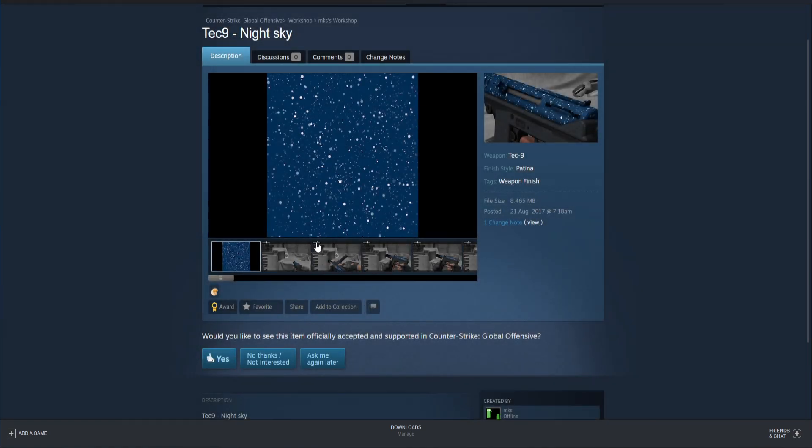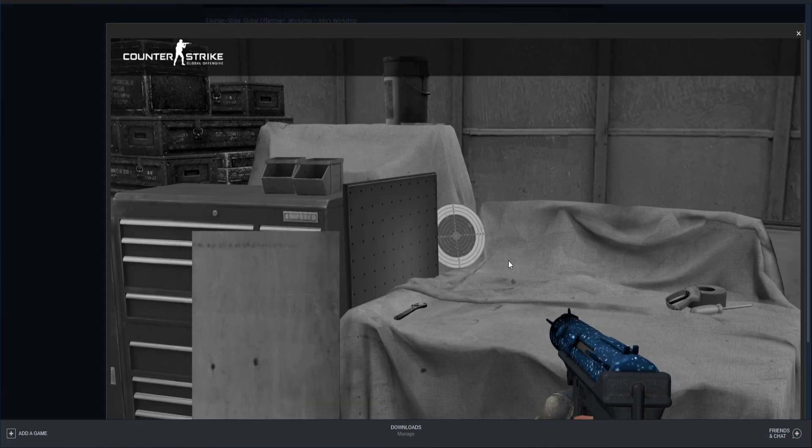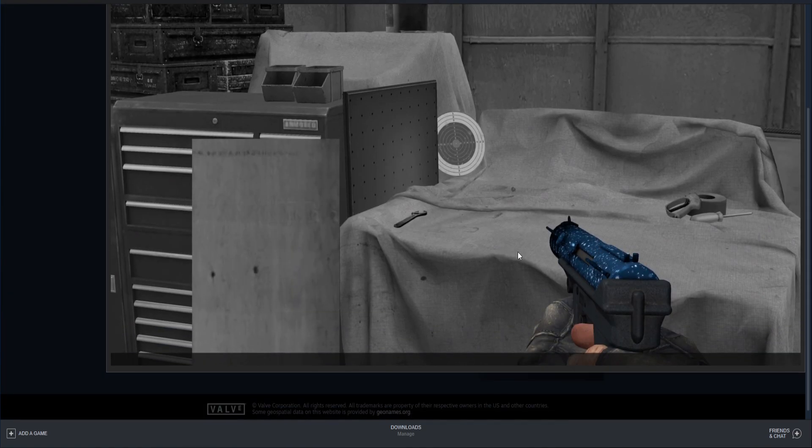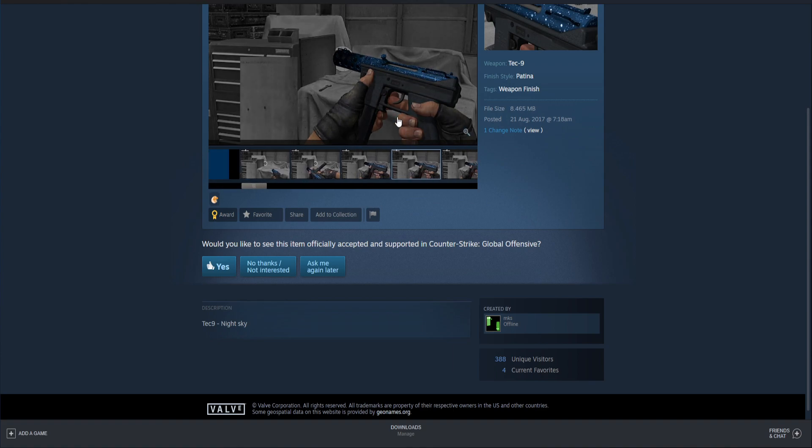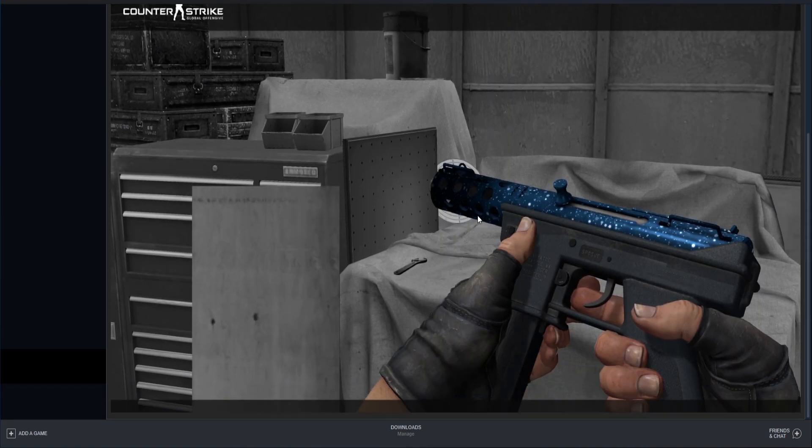This skin is all right — this is the Tec-9 Night Sky. It's pattern-based: basically a regular Tec-9 with some blue and stars on it, so it's basically like the night sky. The cool thing would be if there was a rare pattern where you could get just all black and stars, basically like a full night sky instead of like a day sky.